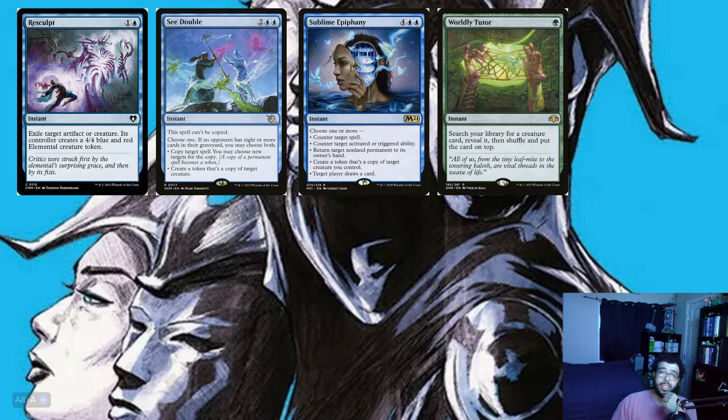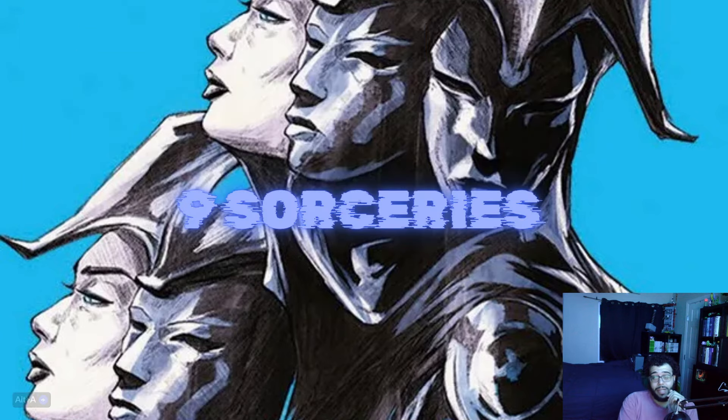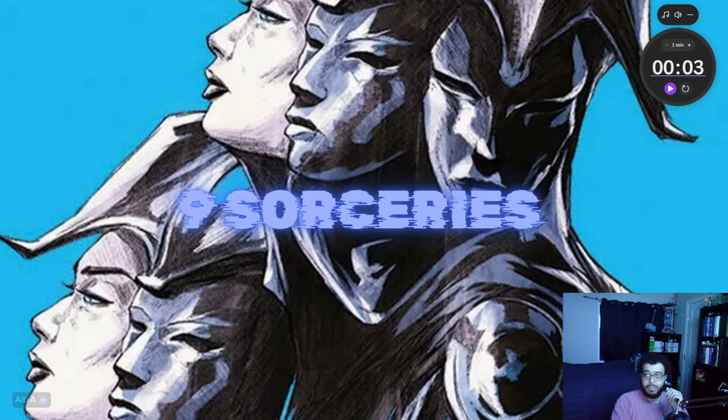We also have removal with Resculpt and See Double, Sublime Epiphany, and Worldly Tutor — the only tutor in the deck. Sublime Epiphany is great because it counters a spell, creates a token, returns a permanent, draws a card, and counters a target activated ability — you choose one or more. See Double lets you copy a target spell or create a token copy of a creature, and if an opponent has eight or more cards in graveyard, you may choose both.